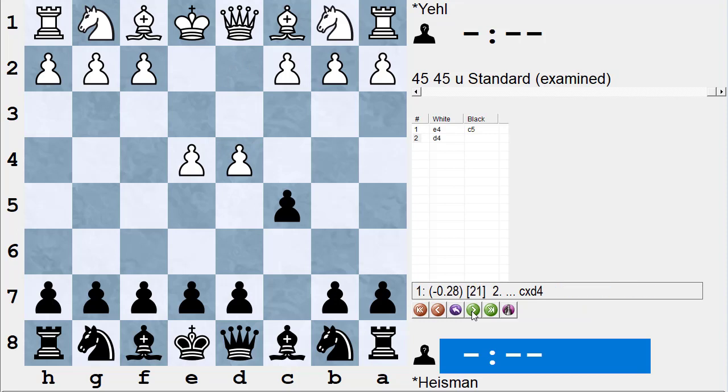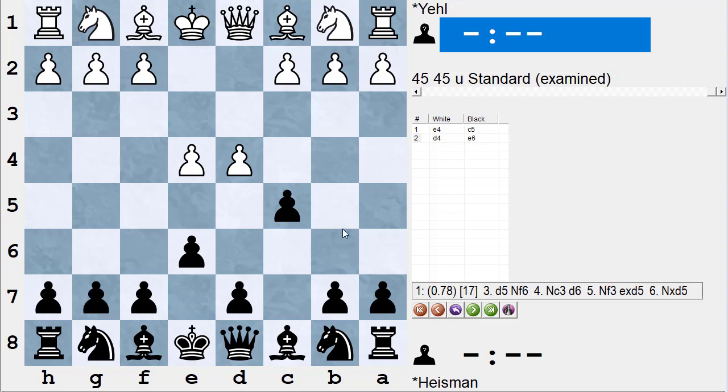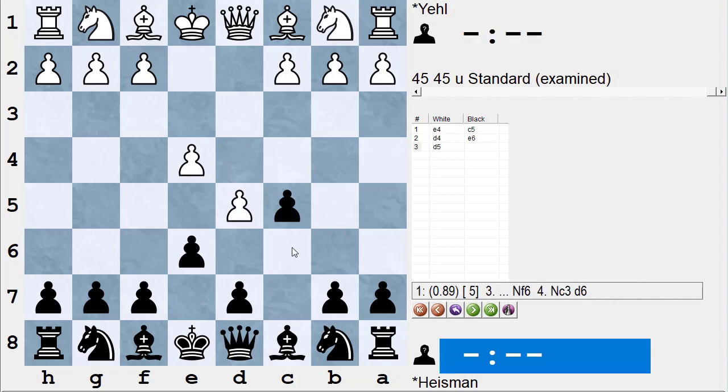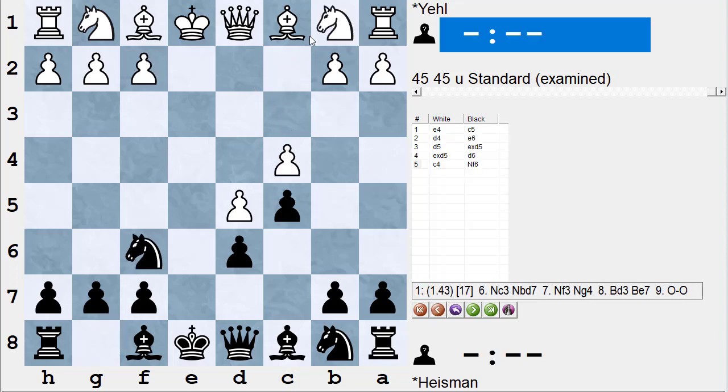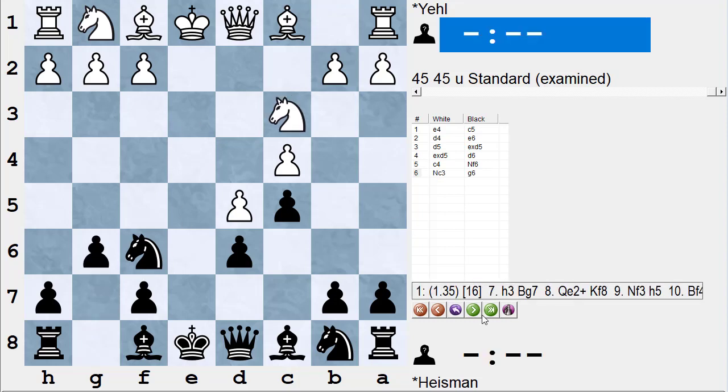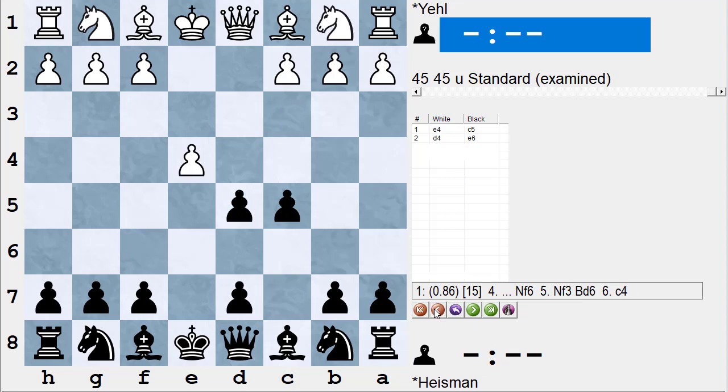Mr. Yale played e4, I offered a Sicilian with c5, and he offered a Mori Gambit with d4. We're playing 50 moves in two hours. I thought for a while about whether to accept the Mori Gambit or try another opening, and I played e6 — an offer to play a Benoni. If white plays d5, pawn takes pawn takes, then d6, knight c3 would be the Czech Benoni; the main Benoni would be c4 knight f6 knight c3 g6.